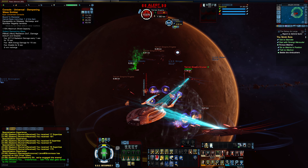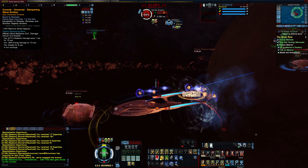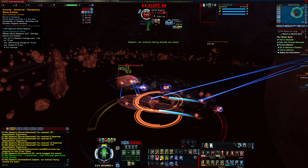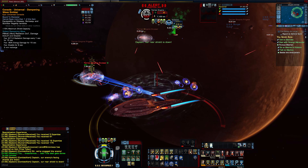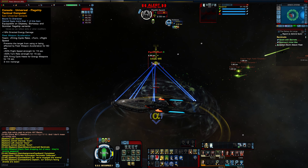Dampening Wave Emitter came from the Yorktown Science Odyssey. It gives a passive bonus of 15% to your maximum shield capacity. Upon using the clicky, a 4-kilometer wave of radiation will hit enemies dealing radiation damage over 15 seconds, as well as cutting all their energy damage down by 80% and disabling them for 5 seconds.